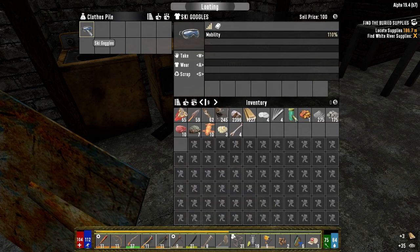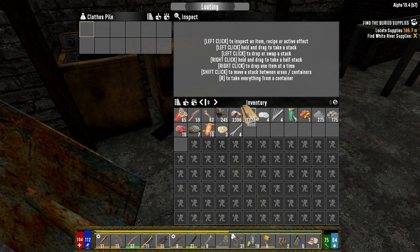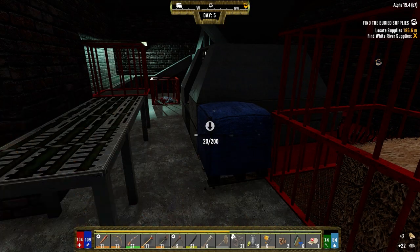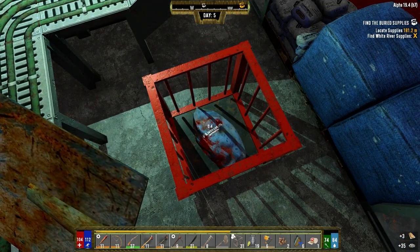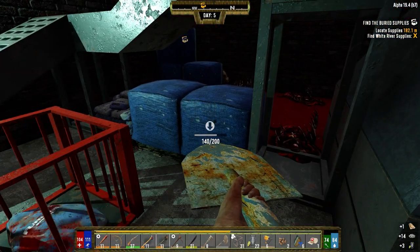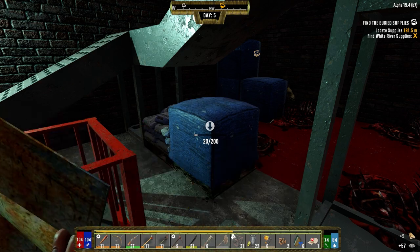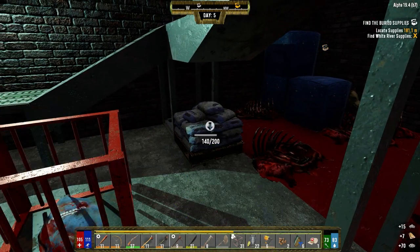If we run out of stamina it depends - if we do a shooter base at least we have something. 110 mobility - nice, definitely take that, you know me I'm all about the mobility. If we have a horde base we could set it up as a melee base and then have a fallback as a gun base. But in order to do that I think we'd have to have it set up so they access the wall, meaning we'd have to be up on the wall the whole time.